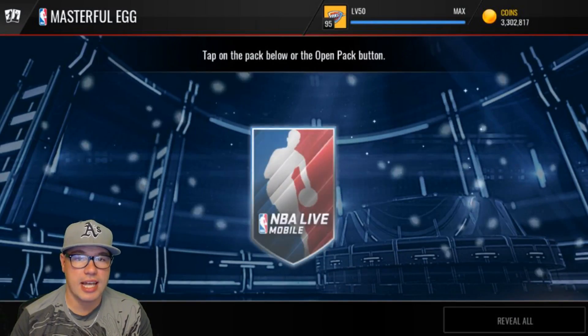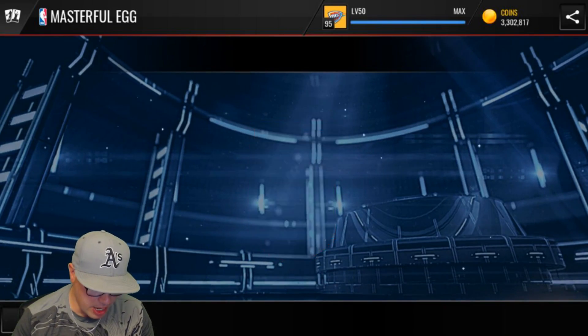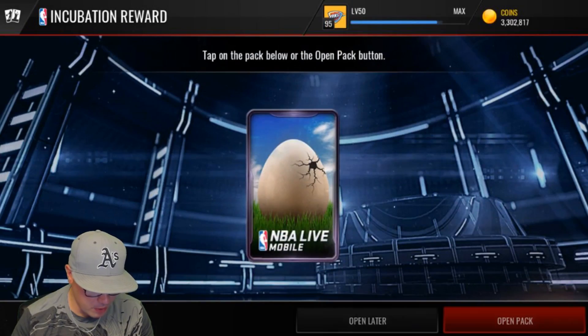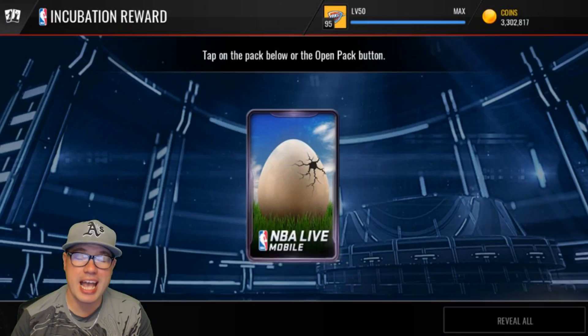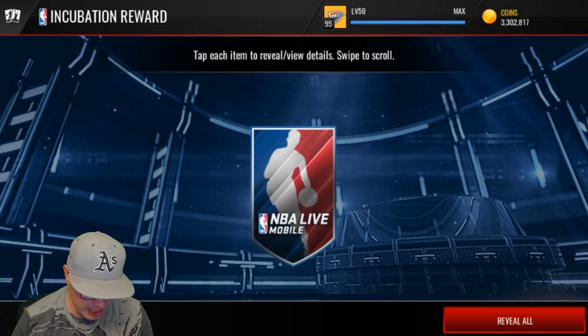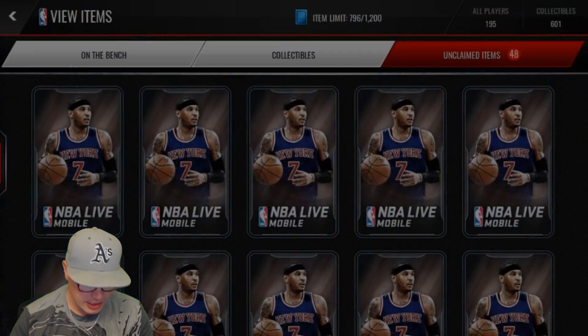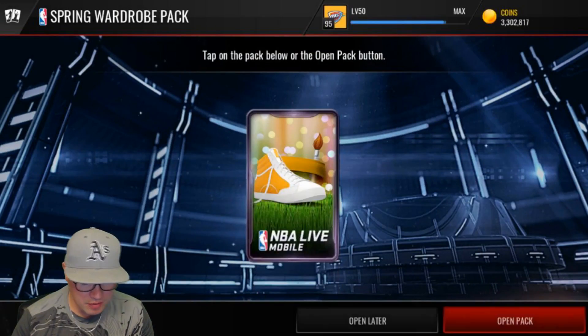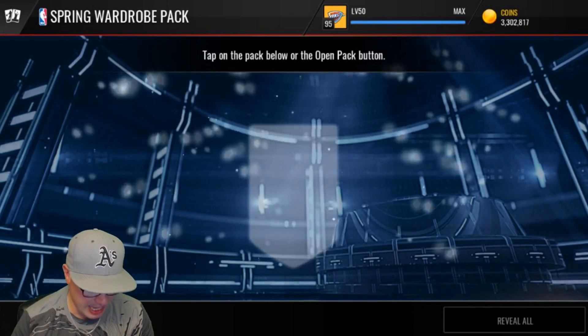They added a bunch of new sets today too, so we're going to try to see what we can fill after the bundle opening. I put one egg in the incubator as well — it's like I'm playing Pokémon again. What do we get? We get a yolk! Let's go, baby. We get one yolk. I know we need that for the Rodman set.